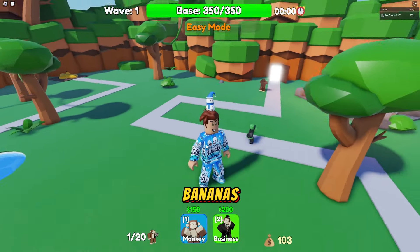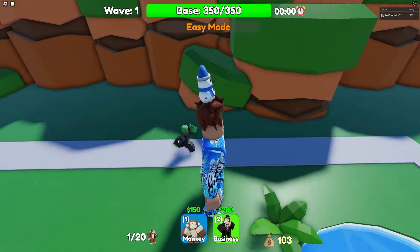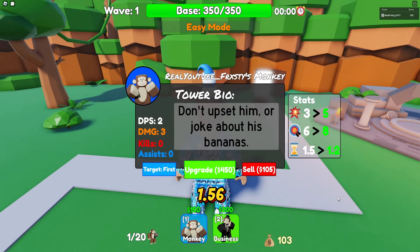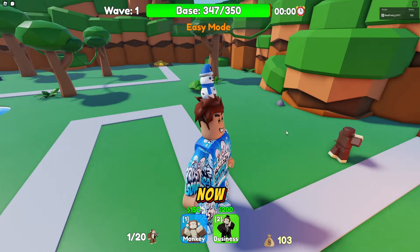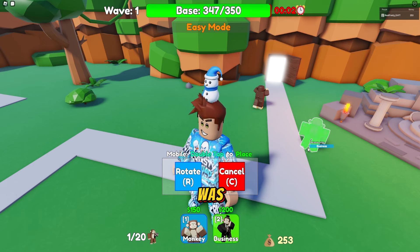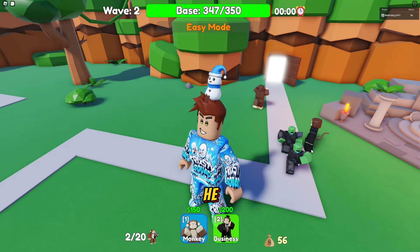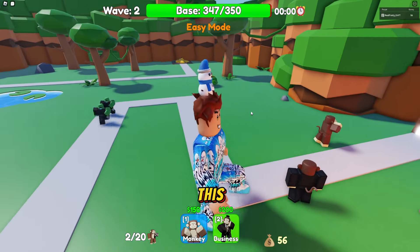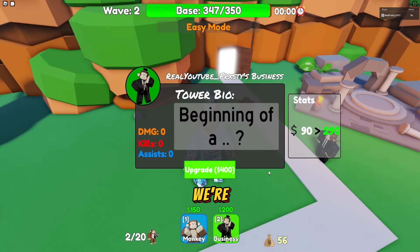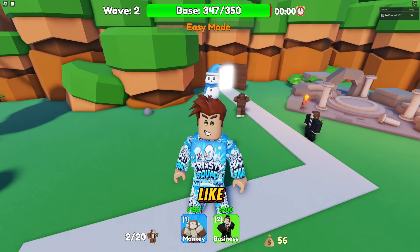The monkey has six health and does three damage every 1.56 seconds. We've got another bonus wave coming, so let's put the businessman down here. He gives us money instead of dealing damage — so he's an economy unit. This is going to be kind of brutal, but at least we have a money unit, which we definitely need.